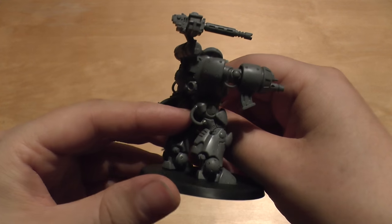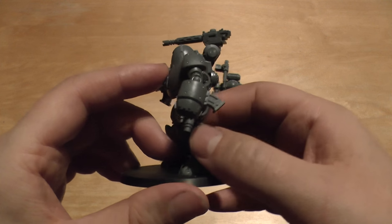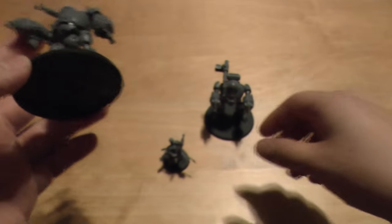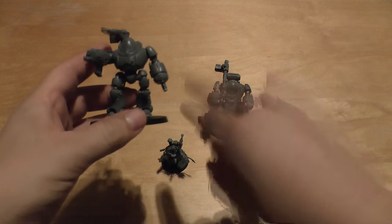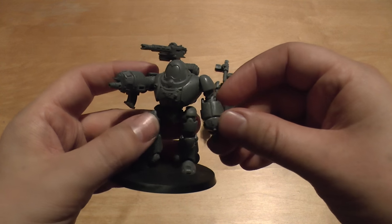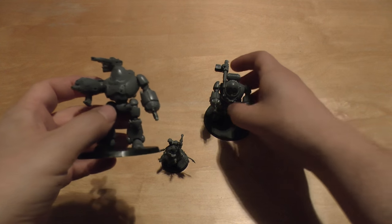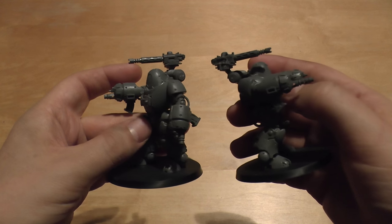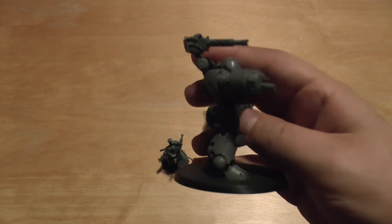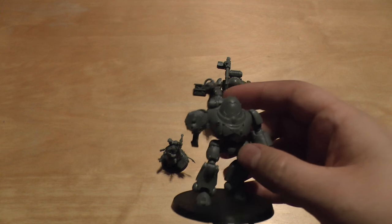What it comes with is two of these guys. You can kit them out with heavy Phosphor Blasters and a Phosphor Blaster at the top, which I've gone for because they are just immense weapons: Range 36, Strength 6, AP 3, and Heavy 3.